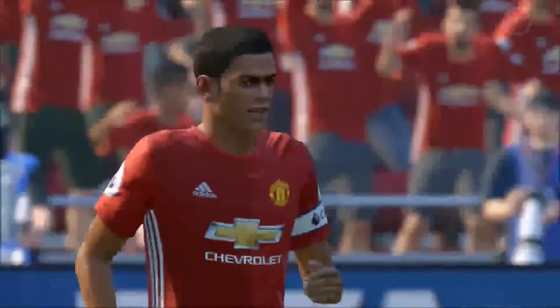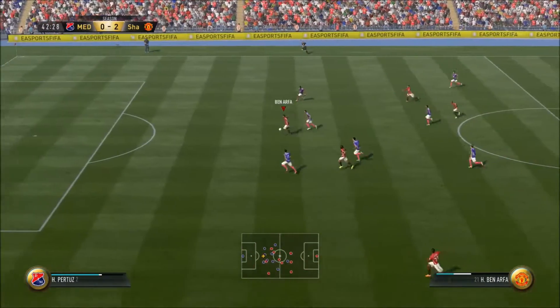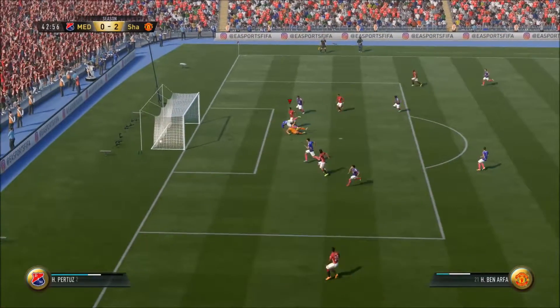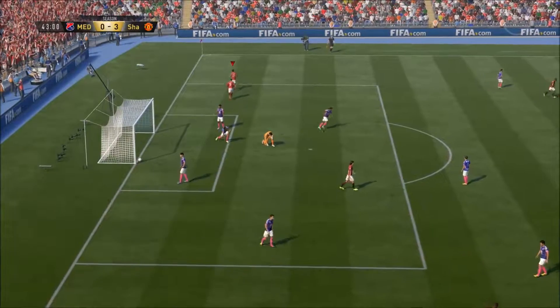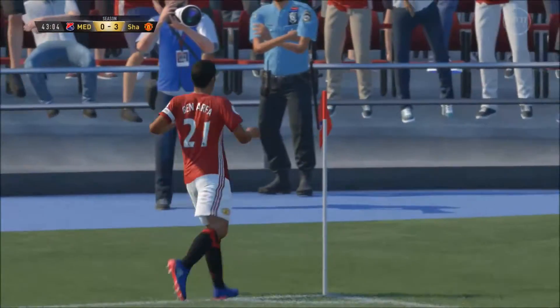Lovely little finish by Ben Yedder. Good tackle by Glik as he brings it forward. Glik's ball forward — Ben Yedder has got on the end of it, can he make it three-nil? He does! It wasn't the smoothest of finishes but still a good one, and we are three-nil up.